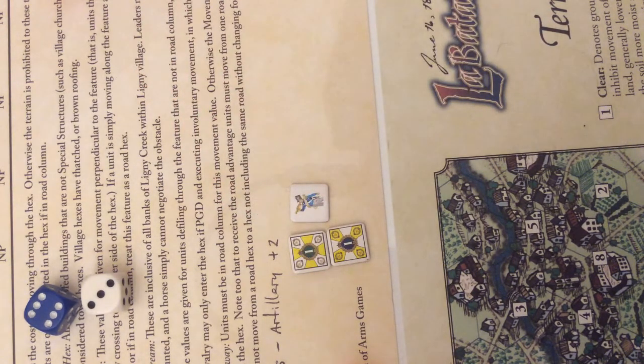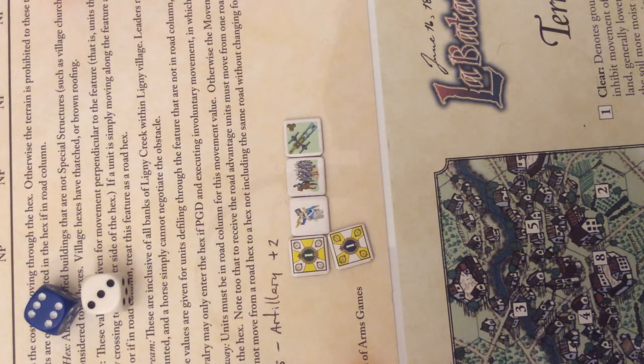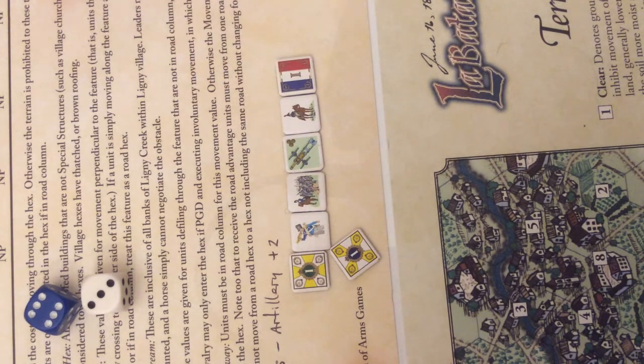We draw the reorganization chit for a chance at regrouping. We don't have any units out of command, so we pass on that. Next chit drawn is reinforcements — we don't have any, so we bypass that. Next we draw the artillery chit — we don't have any grand batteries or howitzers, so nothing to do there. Now we have our leader phase — no leaders need to move, everyone's where I want them. That leaves the last chit: the French maneuver.